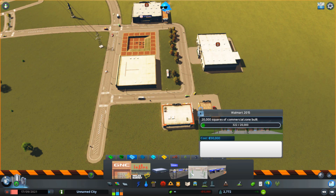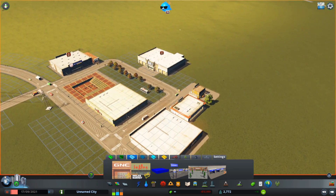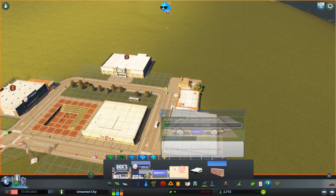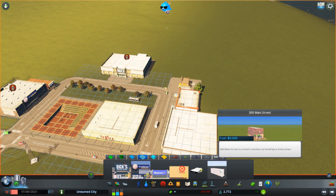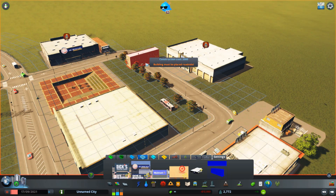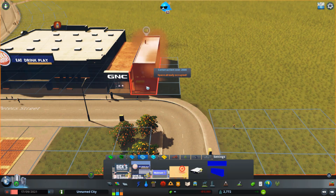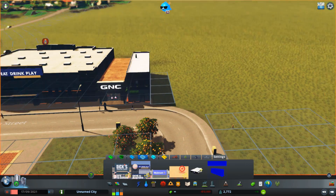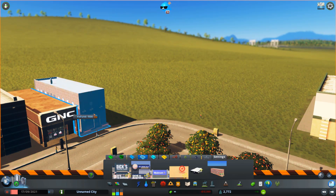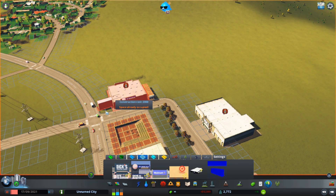Oh, and I got a Walmart asset! So now I can add a Walmart into the Cities: Skylines universe. I got a Target and an IKEA as well. And I finally got something that may fit well with the GNC right here on this little Main Street — but I think it's more of a corner store, so let me put it on the corner.